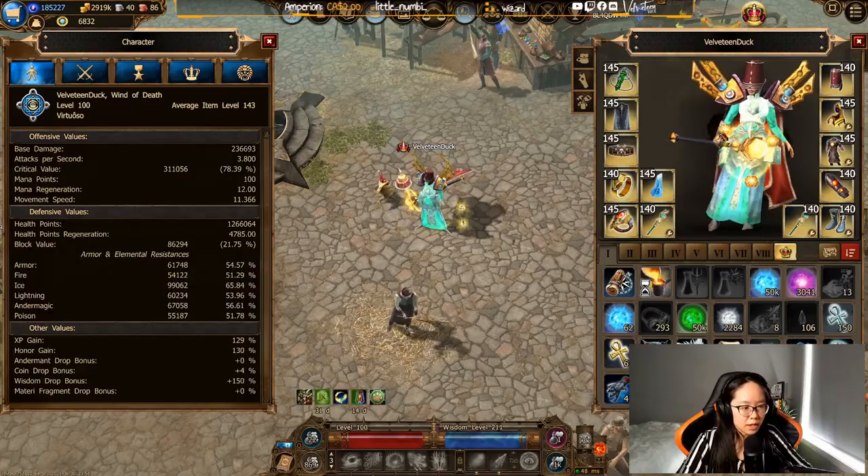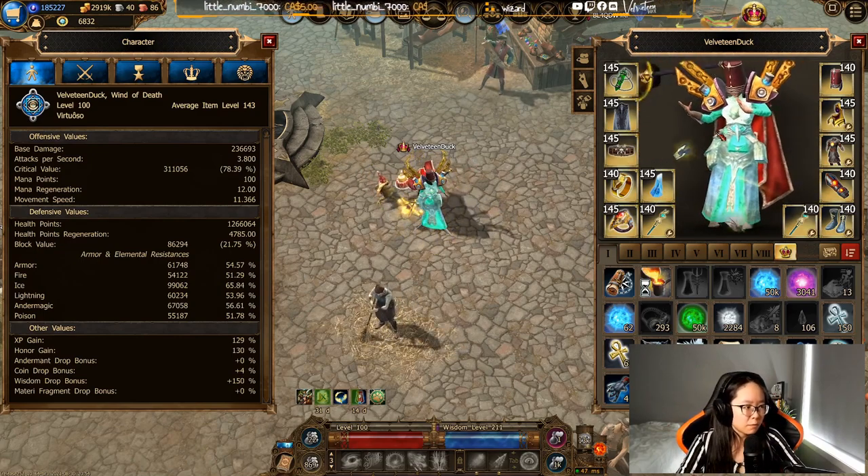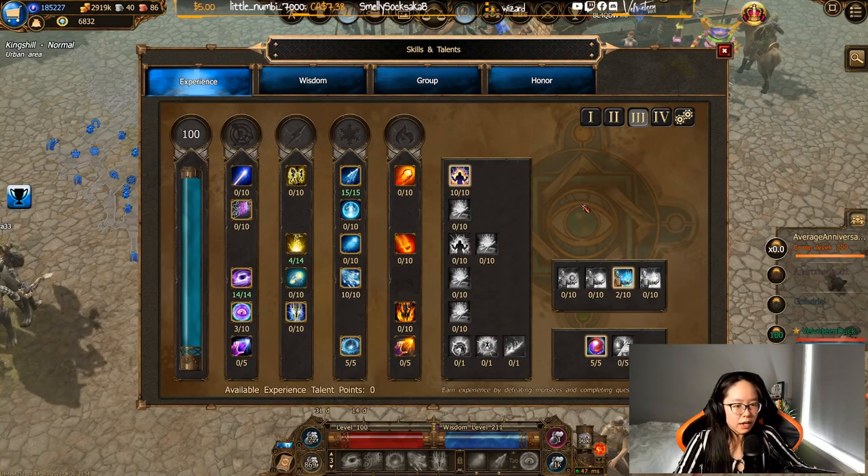The first character we're going to take a look at is my Tegan character. This is actually my first character that I ever made in this game — the original, the OG character, eight years old. Not that I have much to show for it because I'm such a procrastinator, but it is an old character. So let's go ahead and jump right in and take a look at my Tegan character here on the live server.